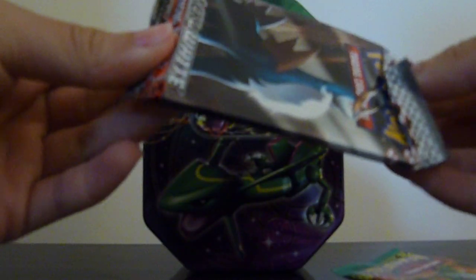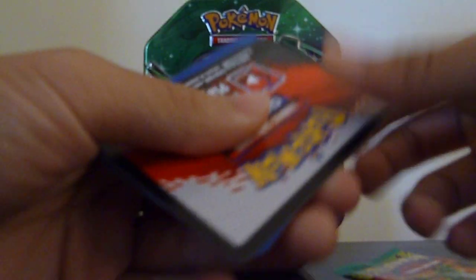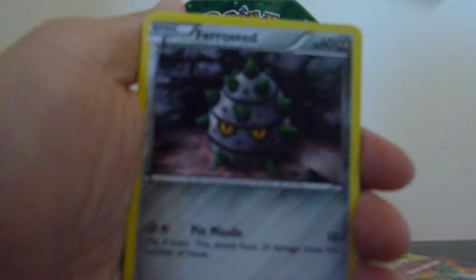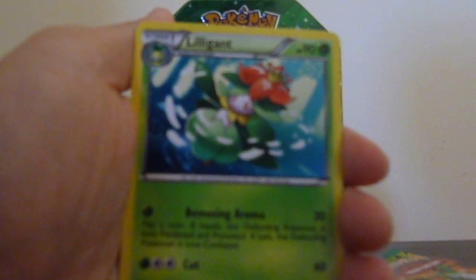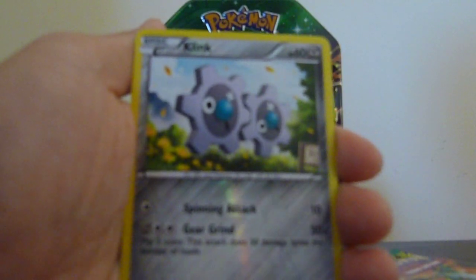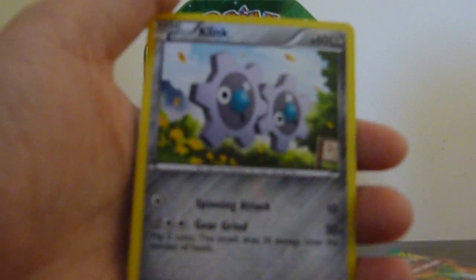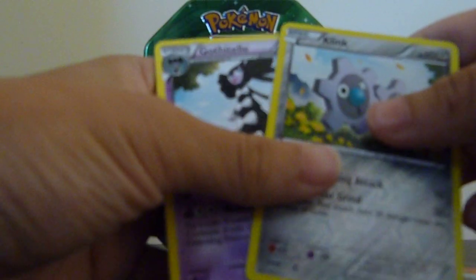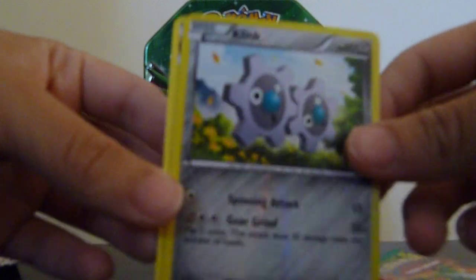Emerging Powers. Alright. We have a Patrat, Rufflet, Rufflet, Durabaka, Ferroseed, Klinklang, Basculin, Lilligant, Watchog, Klinklang again. It's a reverse. And a Gothitelle — rare. It's hard to tell if it's a reverse.